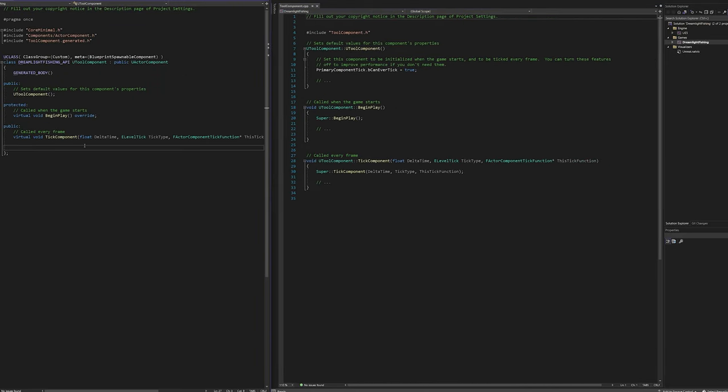With that done, it was time to start some actual code. The first thing I did was create an actor component called a tool component. This contained all of the mechanics, which really should have been in a separate fishing rod class — and then the tool component would be the thing that handled an equipped tool, and all the logic for the fishing rod would be on the fishing rod script. As I said, this code's gross, but it works, and we could always refactor it down the line.